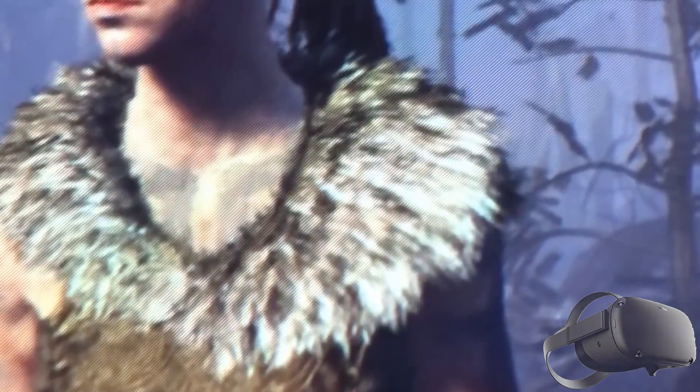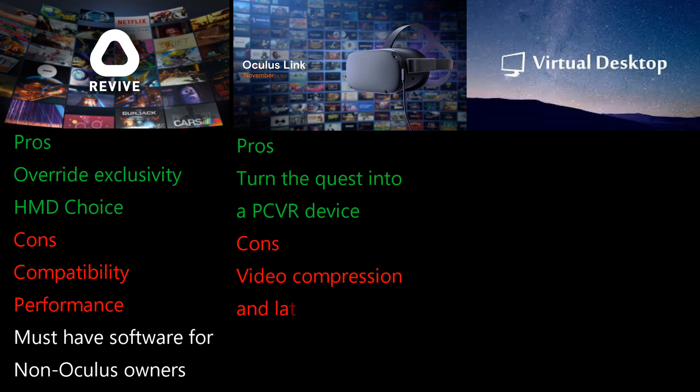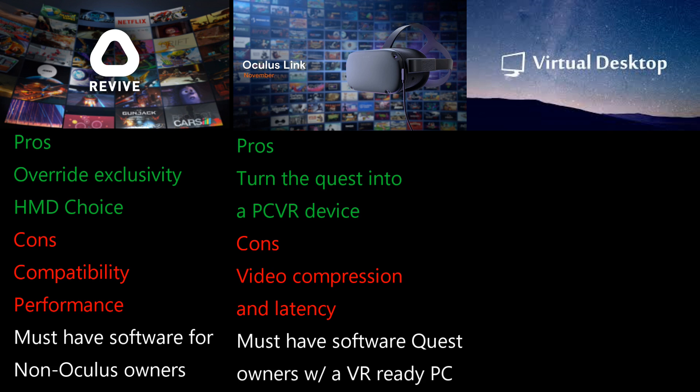Overall, the Oculus Link is a must-have application for Oculus Quest owners who already have a VR-ready PC. And again, this is not a separate application — it's built right into the Oculus software.